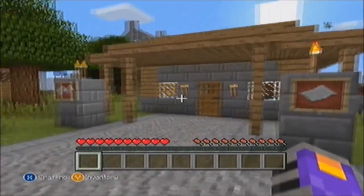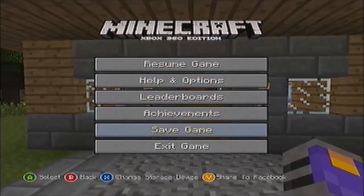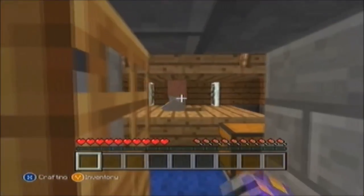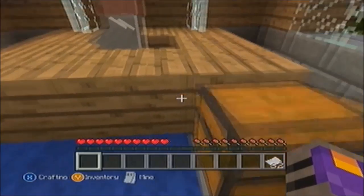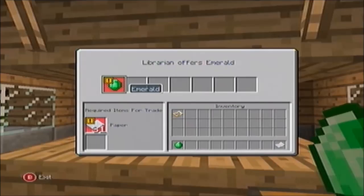You're gonna load up the tutorial and go to the first house you see on the right. Before you go in, save the game. Go in and grab all the paper and grab the emerald.